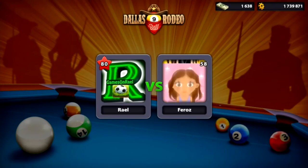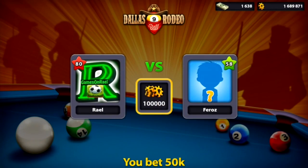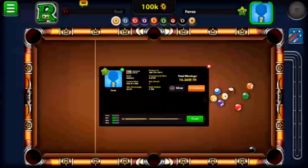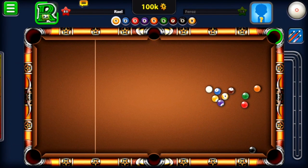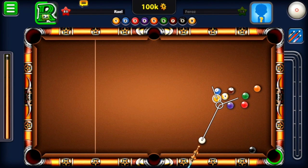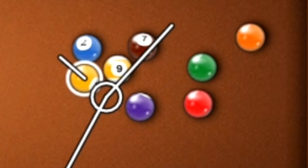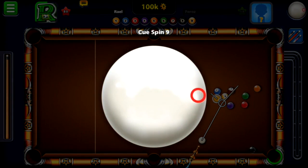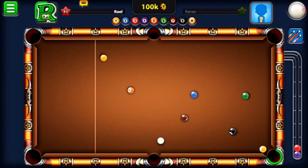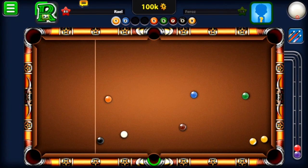Moving on to another game — 9-ball pool, call-a-pocket, no guidelines, 100k on the table. My opponent played smart and made a very soft break, trying to make me miss. I realized I could get the purple ball in by setting the angle right and putting a little side spin on it — and it went in!